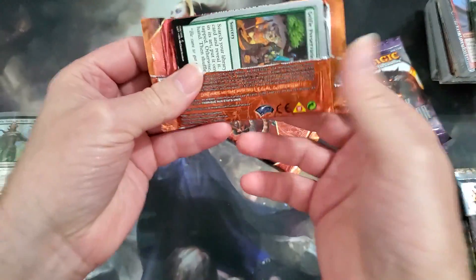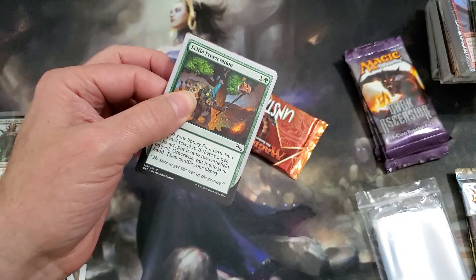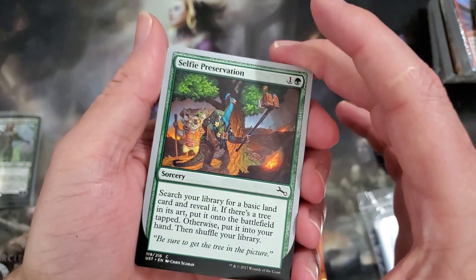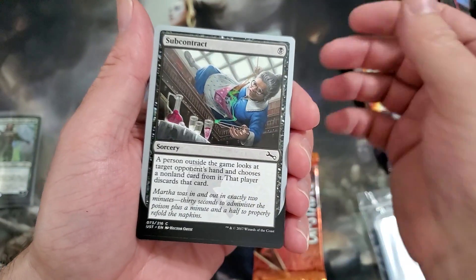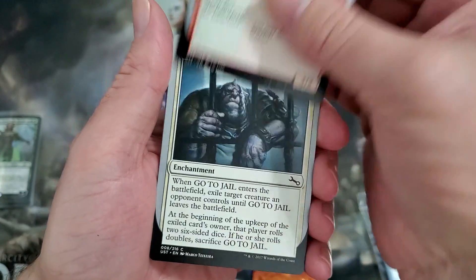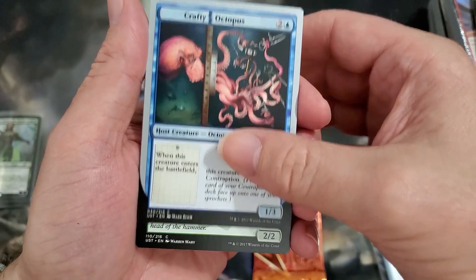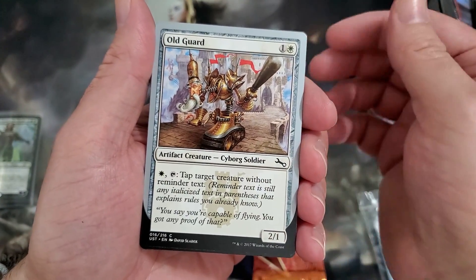I do have other Secret Lair products, but I don't intend to put them in my collection — let's just say that. Self-preservation. I love these cards: Bumbling Pangolin, Go to Jail, Crafty Octopus, Ground Pounder with the Old Guard.